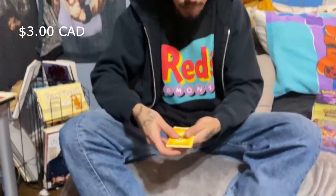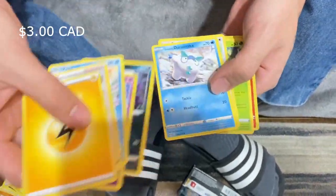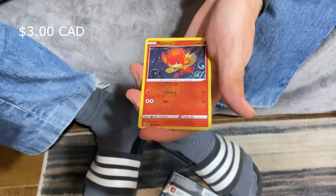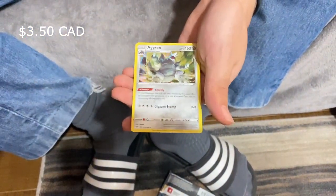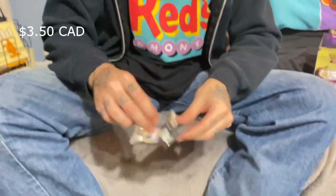Gonna do two or three more packs then crack into the Lord of the Rings box. Got electric energy, Rose trainer, Vanillish, Grimer - but we got a Pansear reverse into an Aggron holo! Very nice. I appreciate that one.